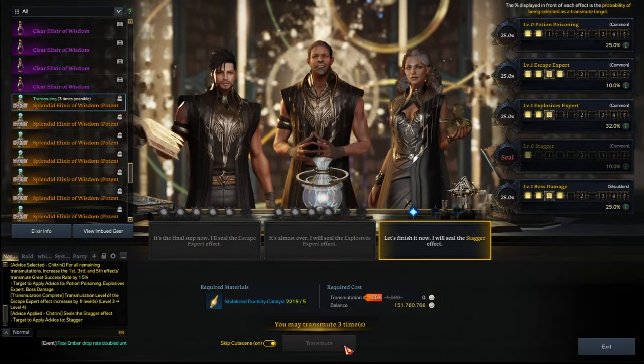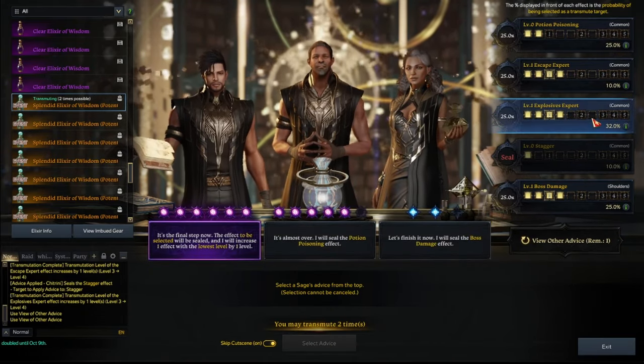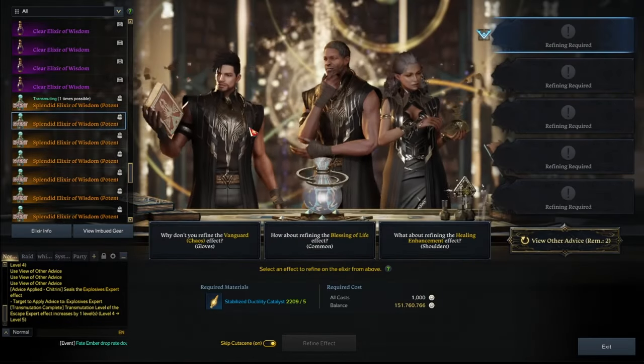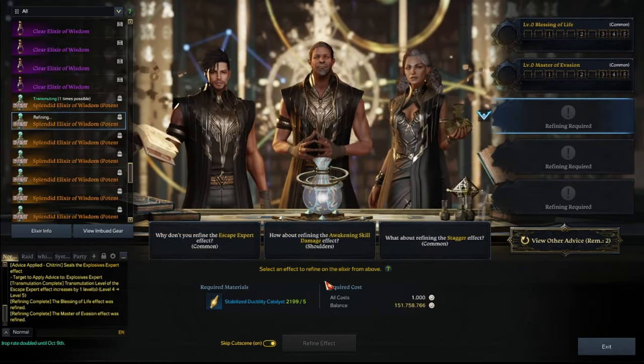And stagger shore. Oh, we can't do that. We could have. We could have. Dang it. We just wasted time. So sometimes you don't get it. So then we just move on. Next. This is how it works. This is elixirs right here. Stagger here. Expert. Loss damage. All we care about is really getting boss damage here.